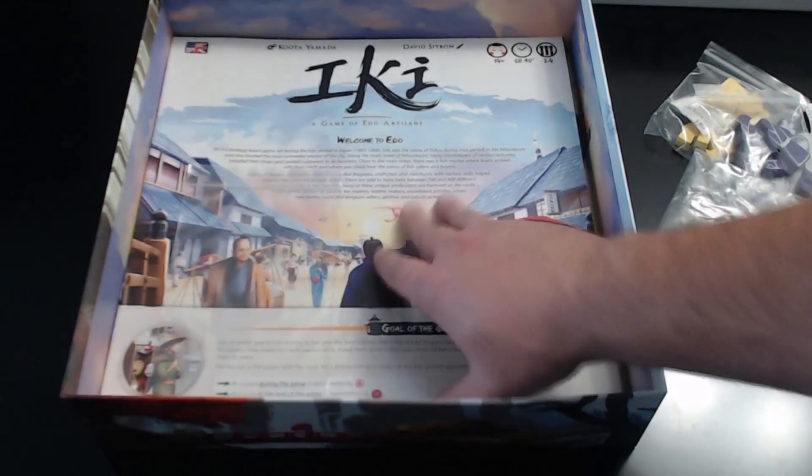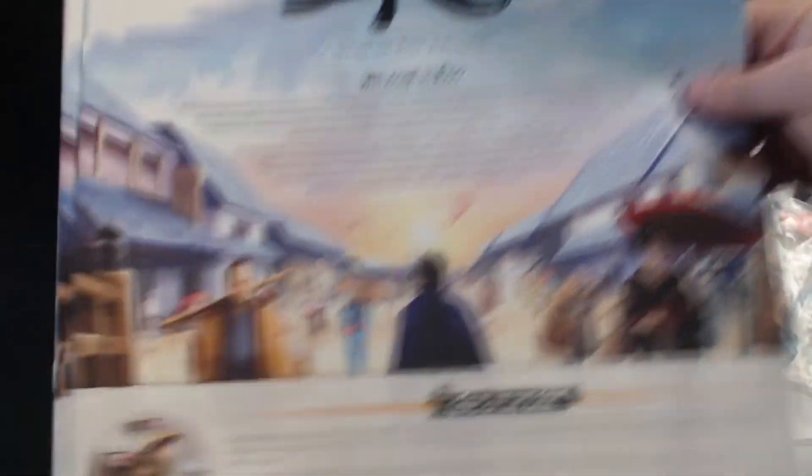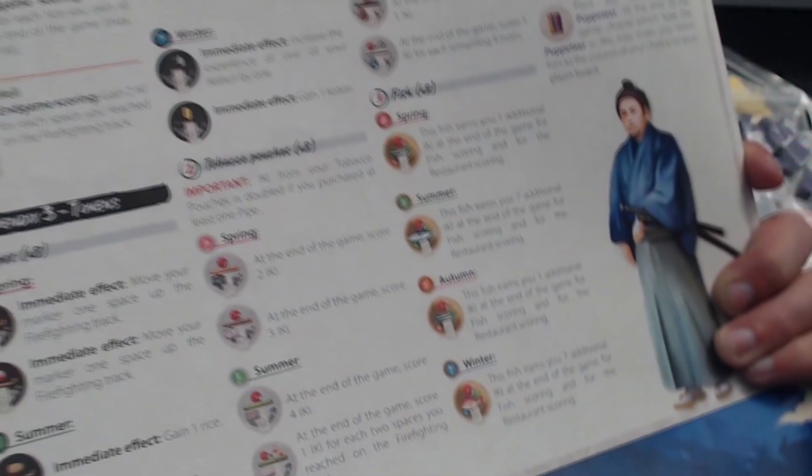The artwork is all in the same style as the box art. Every card appears unique, which is really interesting given it's such a huge deck — really cool. We've got the rulebook here, and there's both an English and a French rulebook, which is an interesting choice. They're basically the same except for different languages.